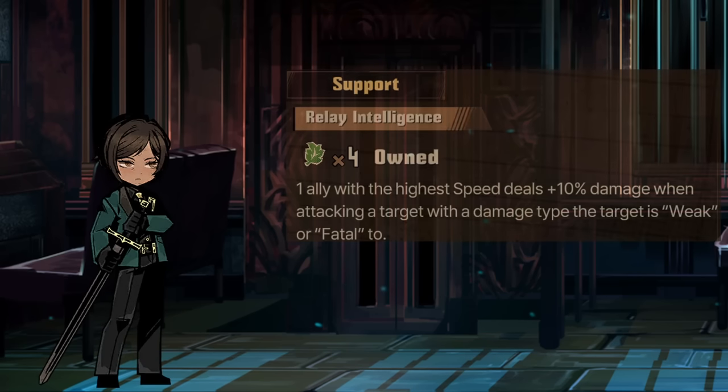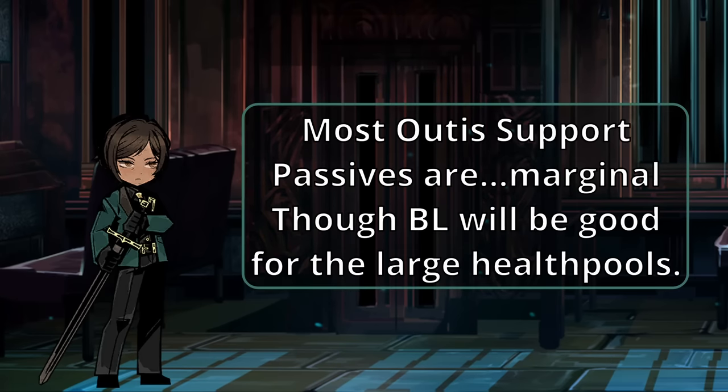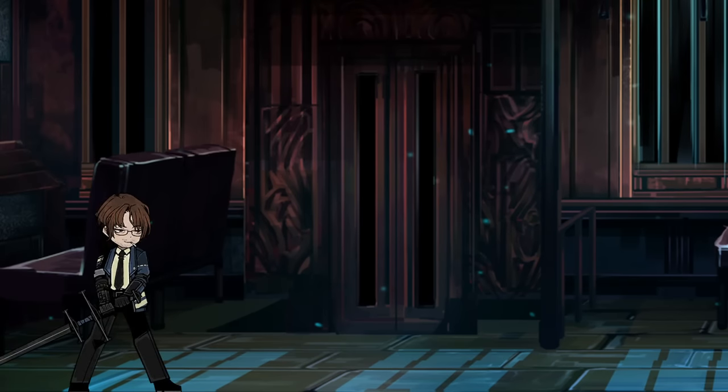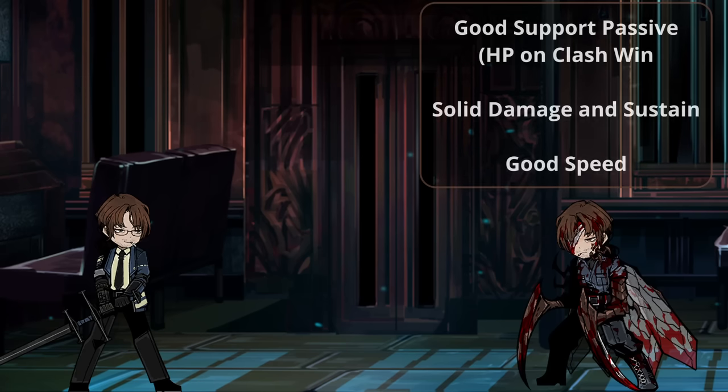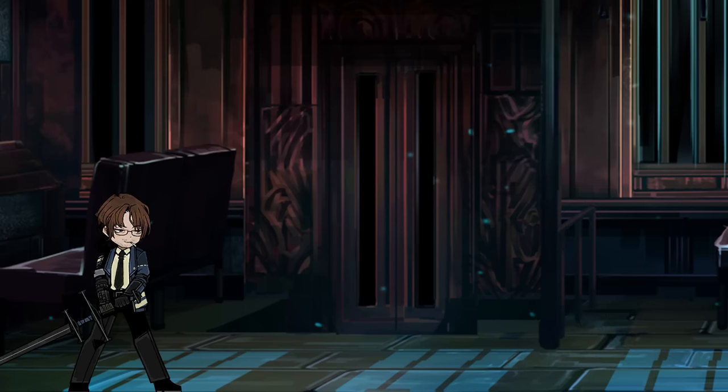Seven Otis is there for her passive — the highest speed ally deals 10% more damage when dealing weak or fatal damage. Truthfully, you can swap this out to whichever passive you choose, but for my run, I decided to have it be Seven Otis in case I needed a decent backup ID. Then there's Zweigregor. You can run G. Gregor for the passive and in battle if you prefer, but I find that the tankiness, speed, and slash skills on Zweigregor make him very good for one fight in particular, as well as being a solid all-rounder.